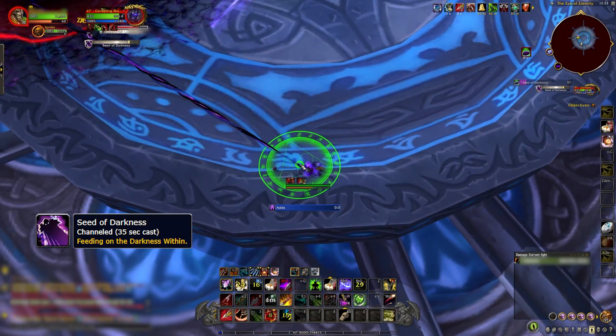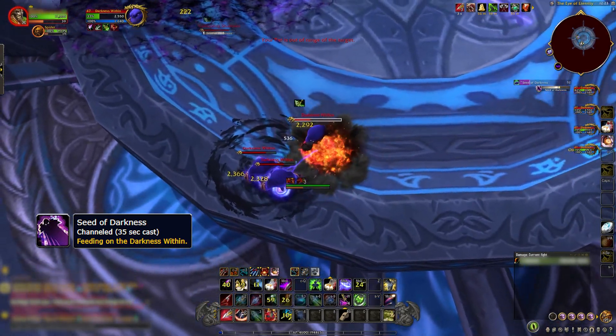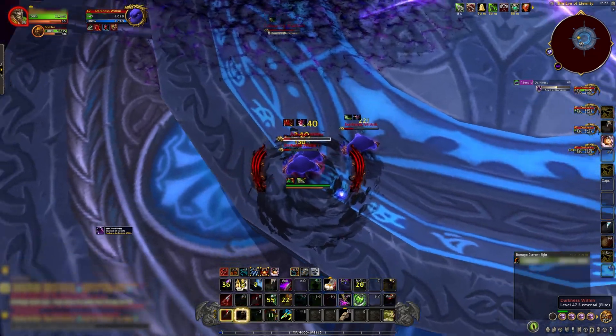Seed of Darkness: Corrupting Shadows channels a spell and places a debuff on you. When the debuff expires, three Darkness Within adds spawn at your location and, after a brief moment of being stationary, slowly make their way to the boss. If they reach the boss, they will heal it.